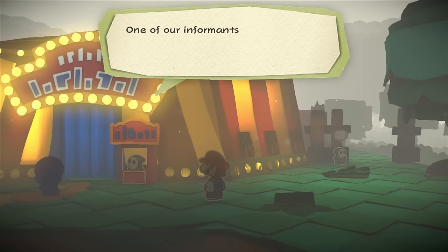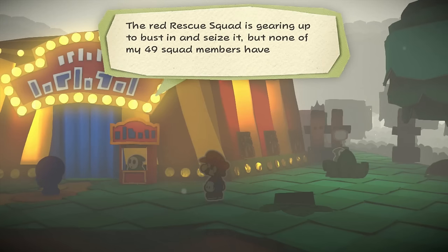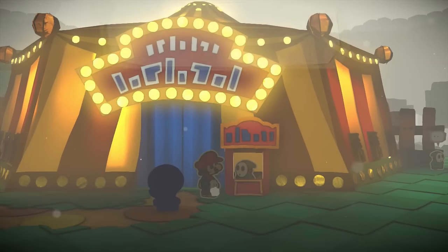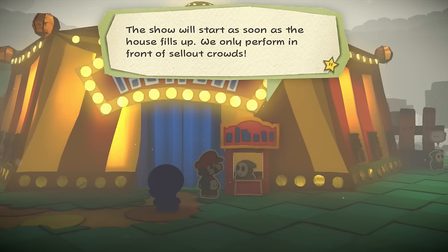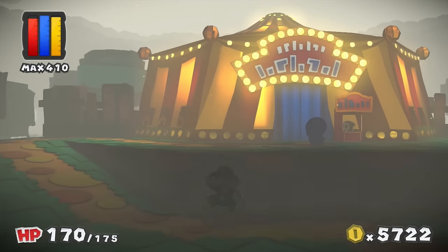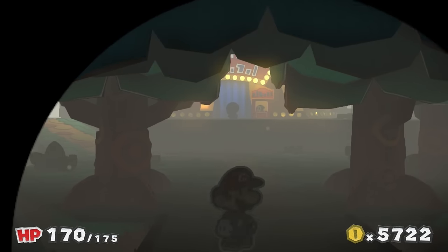Thanks again for saving me back there Mario. One of our informants told me that there's a big paint star inside the circus tent. The red rescue squad is gearing up to bust in and seize it, but none of my 49 squad members have shown up yet. If you see any red rescue squad members, please send them my way - over and out. So he's telling me we need to get the red rescue squad in here. Let's report back to Port Prisma.